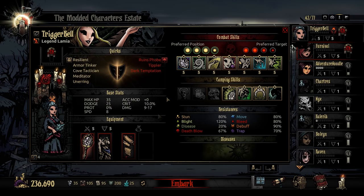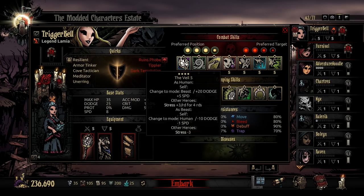Because The Lamia is a transformation class, it means she comes out of the stagecoach with all of her primary abilities unlocked, and for the most part, you're going to focus on these three right here, which are her support kit.